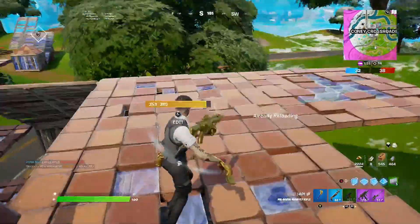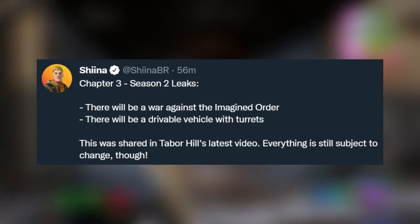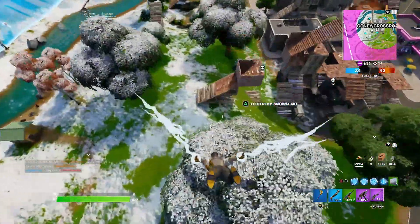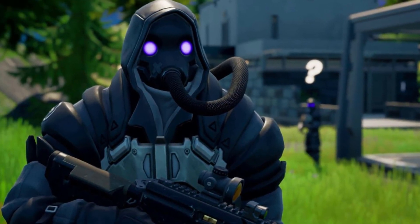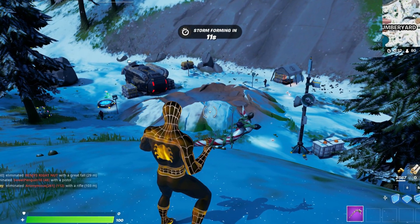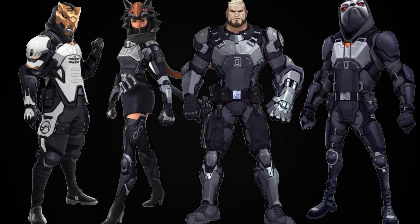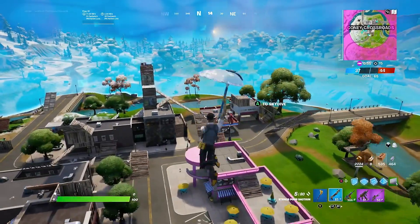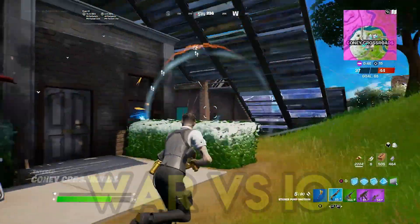For the first Chapter 3 Season 2 leaks we've actually been shown, it was actually by Tabor Hill in one of his YouTube videos. He said in his video that there will be a war against the Imagined Order, and that there will be a drivable vehicle with turrets. Sheena did post this and said that everything is still subject to change. But I think this information is actually very promising, as we are already seeing loads of the Imagined Order — the IO — already in Chapter 3 Season 1. We've got two IO drill outposts on the map already: one at Logjam Lumberyard, and the second one at the bottom right of Greasy Grove. We also know we will be getting an Imagined Order bundle at some point in the item shop, featuring a new skin — the big Brutus-looking guy. So Fortnite's already giving us loads of new Imagined Order storyline and skins, which makes sense that this will build up into Chapter 3 Season 2, and whatever happens with the IO drill outpost is going to cause some sort of war against the Imagined Order.